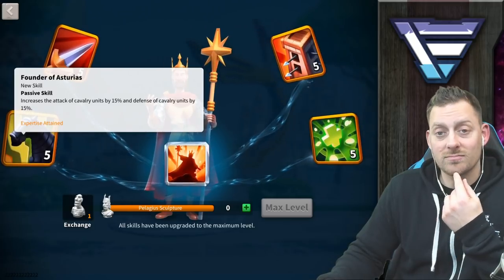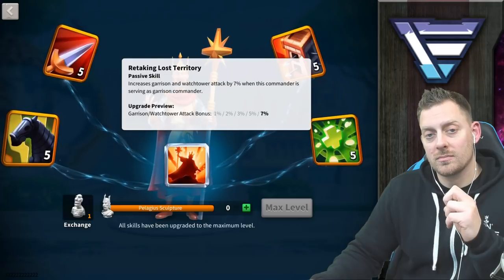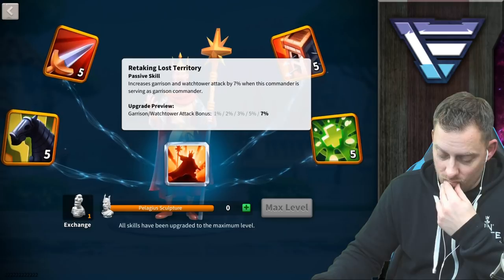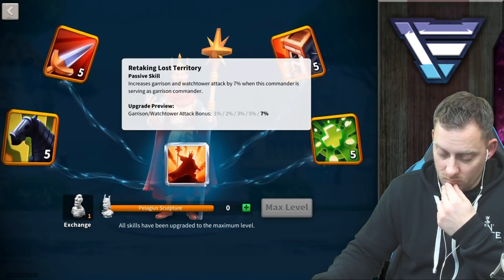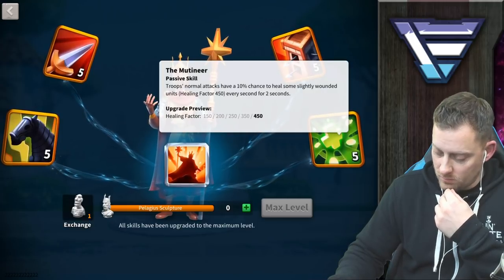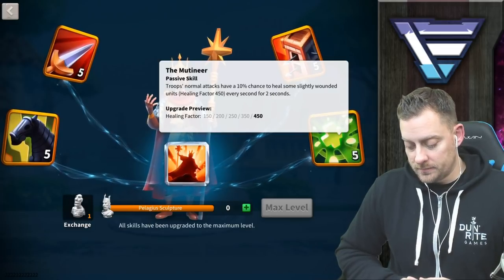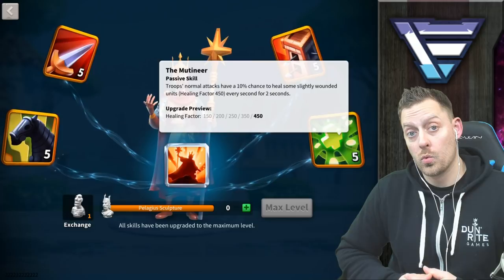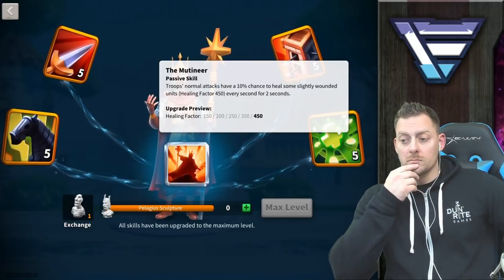For the third skill, he's a garrison commander — you can put him up at the wall, which gives you a lot of versatility with Pelagus. For the fourth skill, the Mutineer, you get a healing factor for the next two seconds of 450 — already eclipsing Boudicca, already eclipsing Joan of Arc, and other healing commanders such as Cleopatra. And it lasts two seconds, not one — that's what I really like about him.